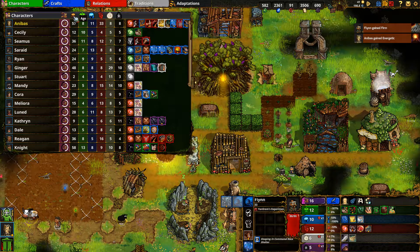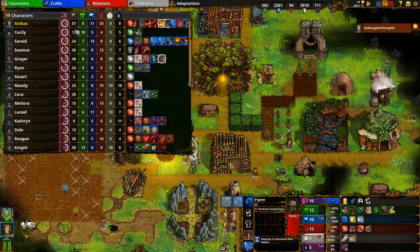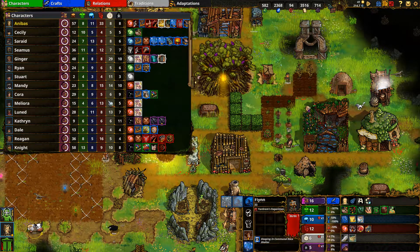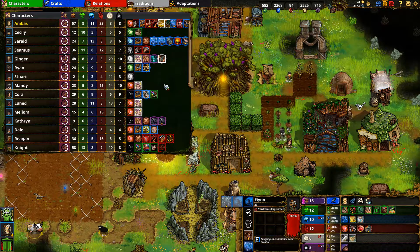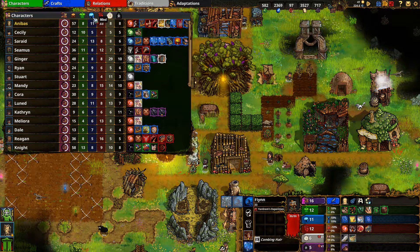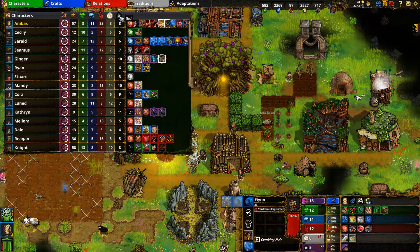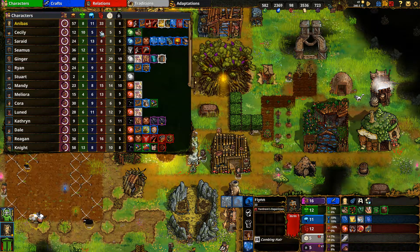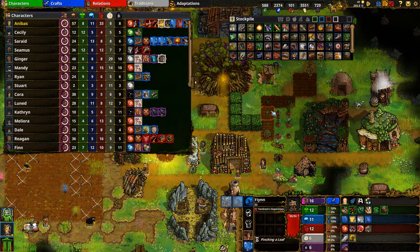The screen also shows age, which is important because characters can age and die in this game. At a glance you can see if your population is aging and make sure you have babies being born to replace people who will eventually die. You can also see all the primary stats from Body all the way to Self, primarily used to check if characters aren't curing themselves of fatal traits.